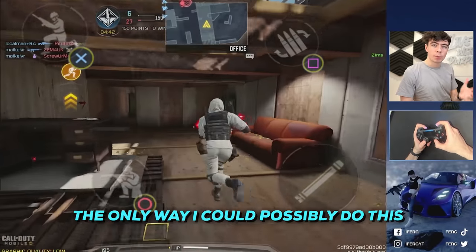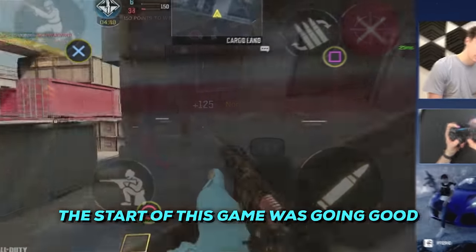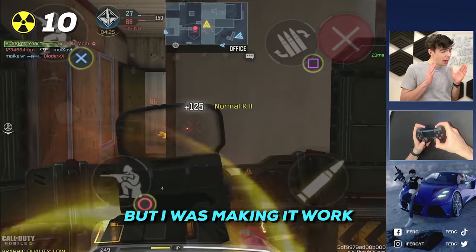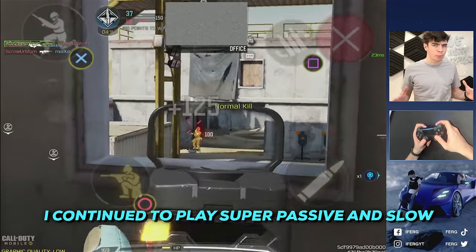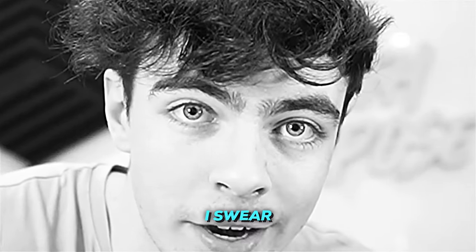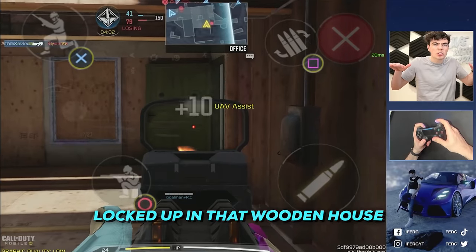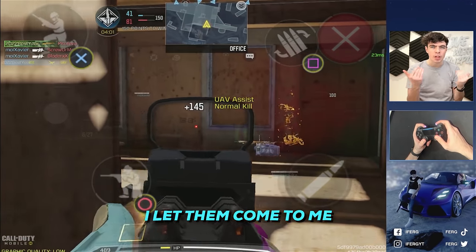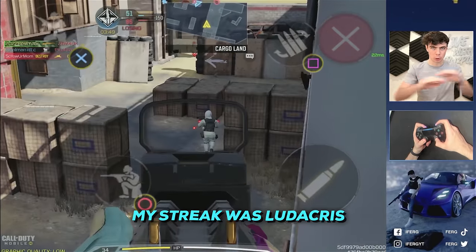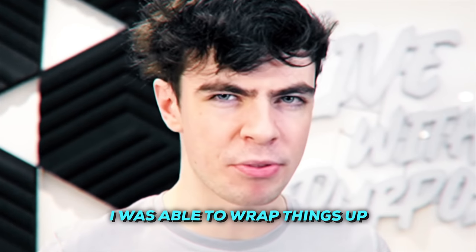The only way I could possibly do this is if I camped and hardscoped everything. Kill after kill — the start of this game was going good. This isn't really a good map for the MK2, but I was making it work. As time dragged on, I continued to play super passive and slow — boring, I know, but it's literally the only thing I could do. My movement was terrible. Locked up in that wooden house, I let them come to me. One after another after another. My streak was ludicrous, and with my hands firmly gripping the joysticks, I was able to wrap things up.